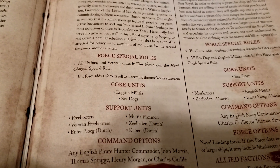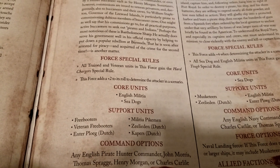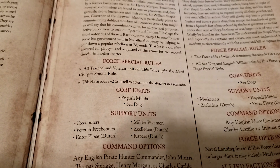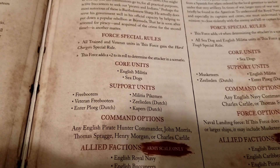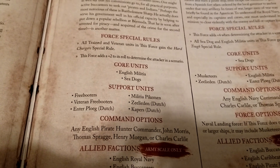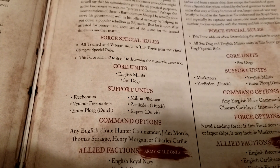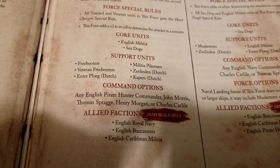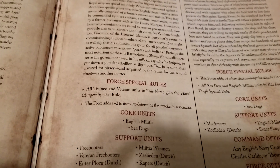For support units, you're pretty well spoiled: you get freebooters, veteran freebooters, and militia pikemen within the faction, plus quite a bit of access to Dutch units — noticing a theme with some British lists. You get Zeelieden, capers, and the Interlopers. For commanders, you have English Pirate Hunter commanders plus special characters: John Morris, Thomas Sprague, Henry Morgan, and Charles Carlyle. For allied forces you can take English Royal Navy, Buccaneers, and Caribbean militia.